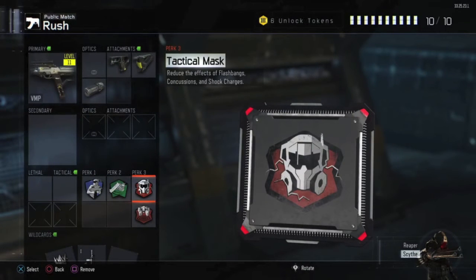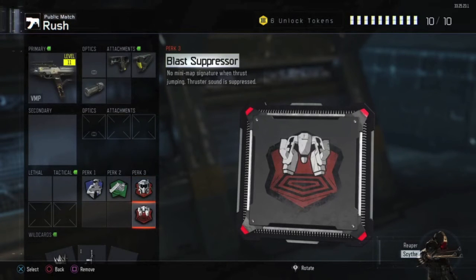After that, I love running Tactical Mask just because if I'm getting flash banged or hit with concussions, I don't want to be affected as much, so I can get around the map a lot smoother and easier. The last perk I like to run is Blast Suppressor.